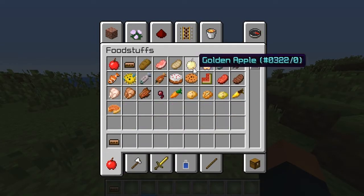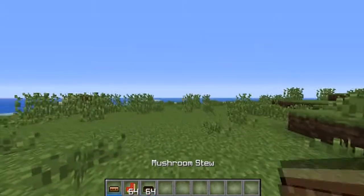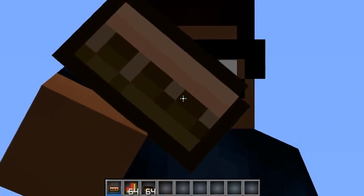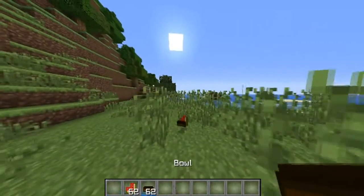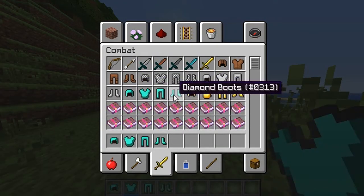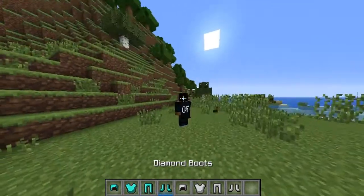Next I'm going to show you the food that I've changed. Here we have the stew — it's like square, also from an OCD edit. Also the melon and the bowls — I really like them, they're pretty awesome. The armor is all like this except for chain and leather — it's kind of clean.